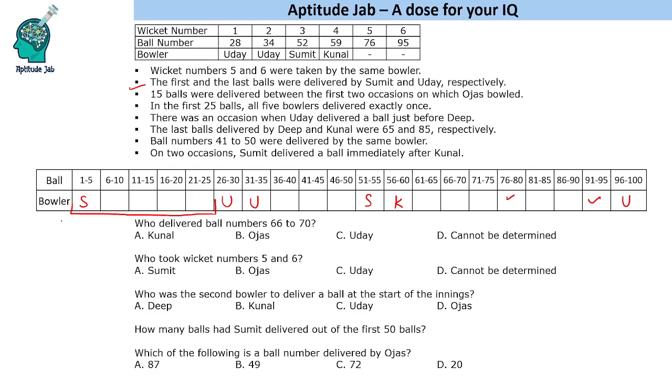So Sumit starts first, and these four other people will come in the blanks of the first 25 balls — all five bowlers delivered exactly once in that phase. There was an occasion when Uday delivered a ball just before Deep, so U and D will come consecutively somewhere. Also, the last balls delivered by Deep and Kunal were balls 65 and 85 respectively — so they cannot bowl after those points.